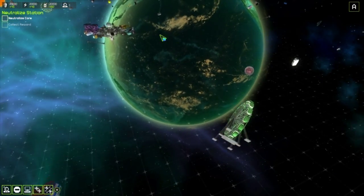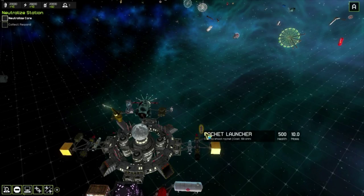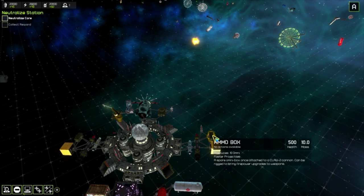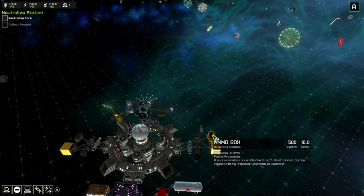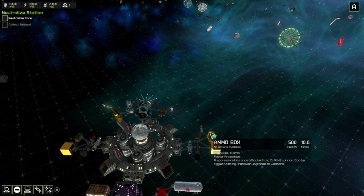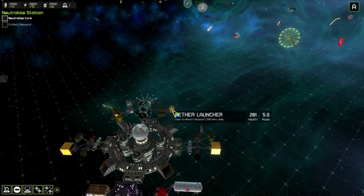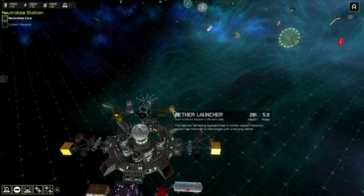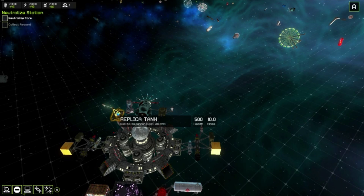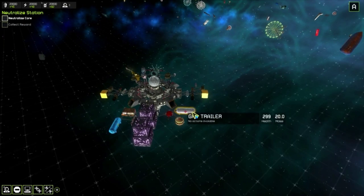I think for the time being I'm just going to stick some stuff to them and see if that helps with the rocket. Ammo box - a spare Omni box once attached to a Claw 2 cannon. I don't have a Claw 2 cannon, I don't think. Unless it's the tether - vehicle tethering system. No, and it's not the fireball hands. Very interesting, well, we'll have to find that.